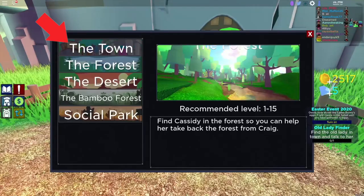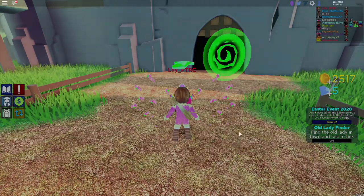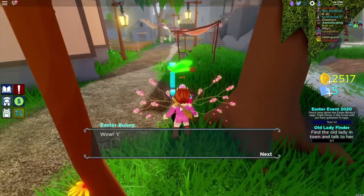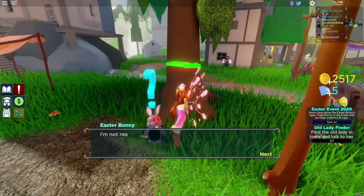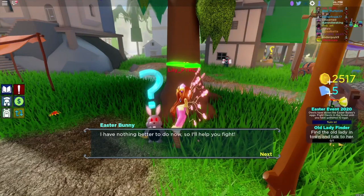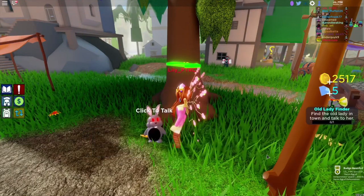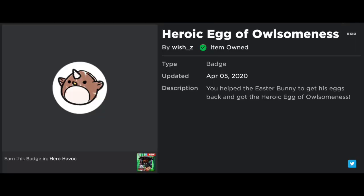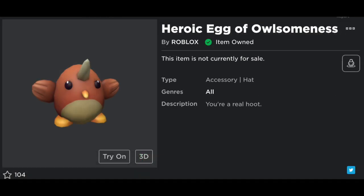Then you click town to go back to the bunny. And make sure you get this badge. And the egg should be in your inventory in hats.